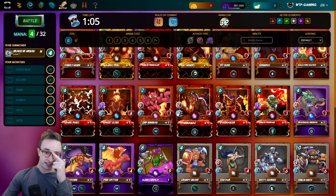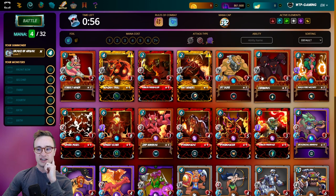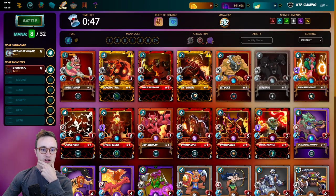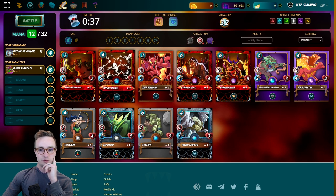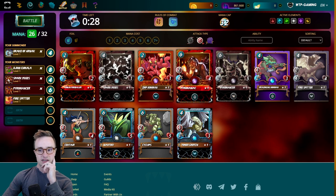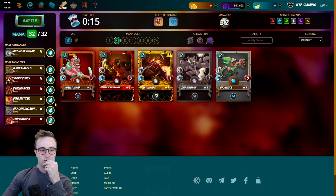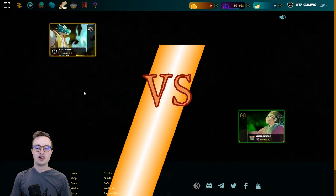I'll use the Fire deck with a Dragon summoner for plus-one armor and Dragon monsters. I could use the Chihuahua for my own Thorns but eight mana is a bit high, so I'll go with Cerberus as my tank. I wanted to use the Lava Launcher but I forgot it's the wrong mana cost for Even Mana — that's a pain. So instead let me load up ranged: the Pyromancer for blast damage, Spark Pixies, a Fire Spitter, and the Bowman.